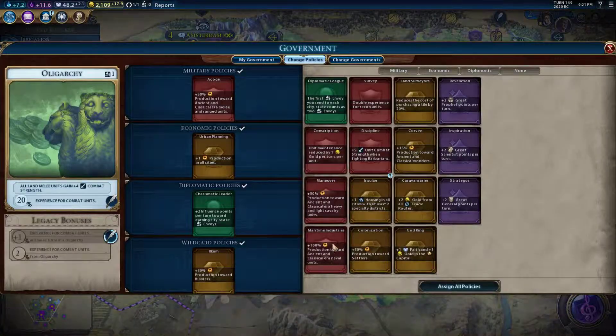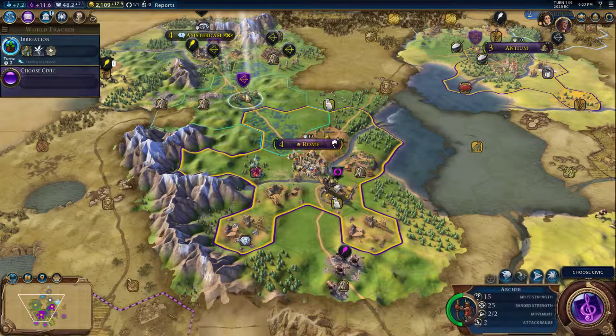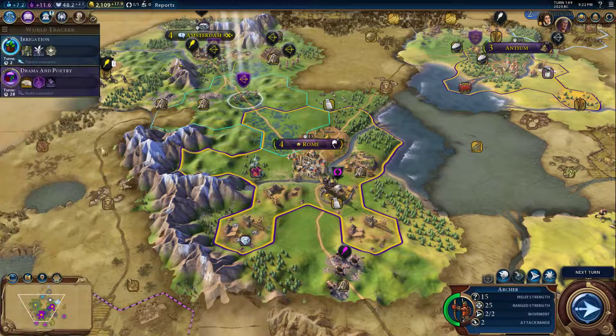Let's take a look at these policies — what do I got here? Housing in all districts with at least two special districts. Yeah, I don't think I have any districts yet, so we'll pass on that. We're actually going to leave the archers there for now. We'll choose a new civic — go with that one — and we're going to go next turn.